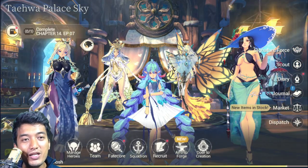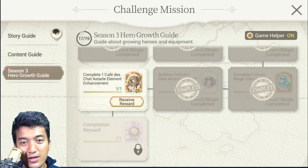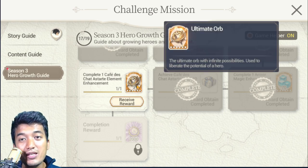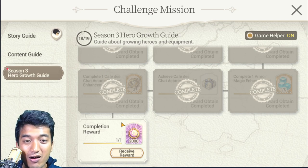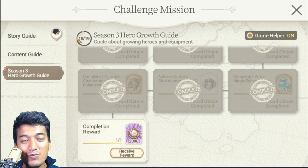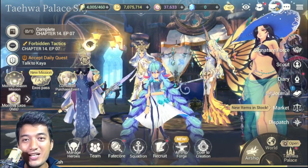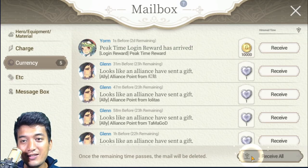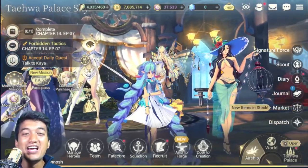I've completed the mission right here. It gives me three ultimate oaths, which are really helpful to unleash the potential of a certain hero unit and get more stats. The last mission — you don't need to do anything extra. Just complete all 18 previous missions and you'll be able to receive the 19th mission reward right away. Let's receive the reward: 2,000 cents right off the bat. That was really cool. 2,000 cents has been added to my list.